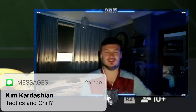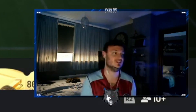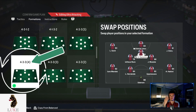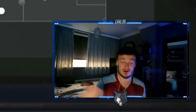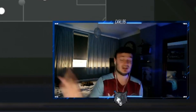We are back with another custom tactics video on a formation I absolutely loved last year, and having used it a lot on FC24, I love it this year as well. That is the 4-3-3 number four variant — the one that has the CAM in it. The reason it is very OP is because of the wing play, which is very effective right now.